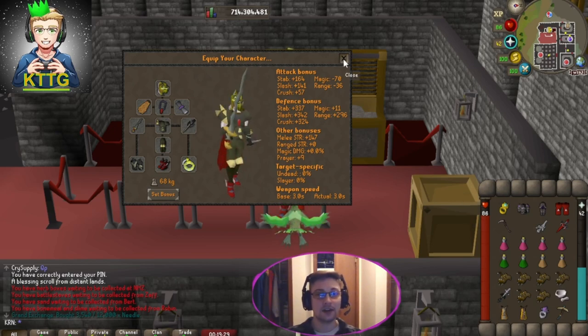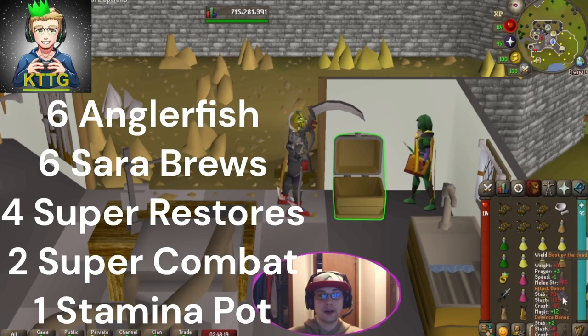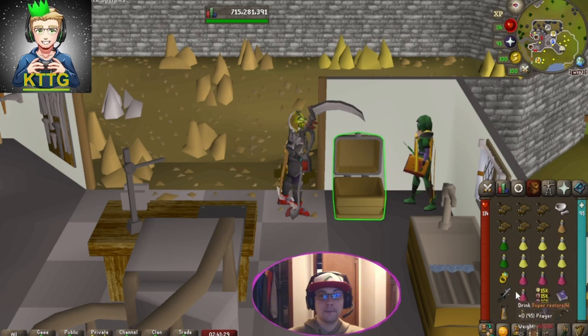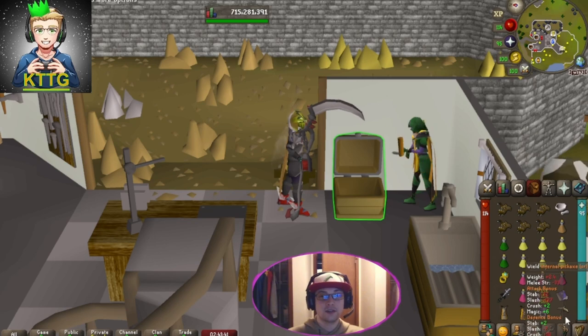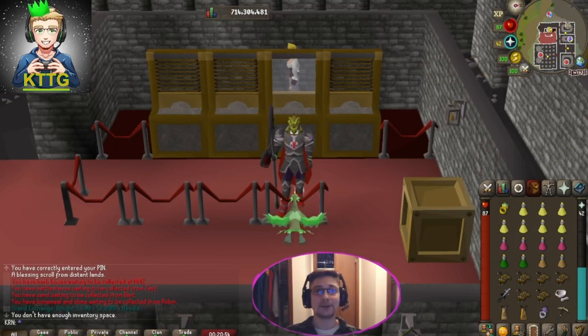Let's go over the inventory setup that I ended up liking quite a bit. Go ahead and bring Book of the Dead, and fire, blood, and cosmic runes in order to cast the greater ghost thrall if you can — that'll speed up your kills quite a bit. If you can't afford the Bandos godsword, the Arclight spec should be fine, and don't worry about lightbearer either if you can't afford it. I'm also bringing construction cape, crafting cape, and ring of shadows for teleports, as well as a pickaxe and pestle.